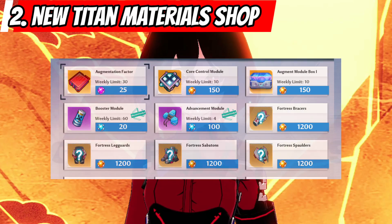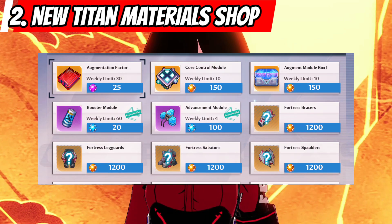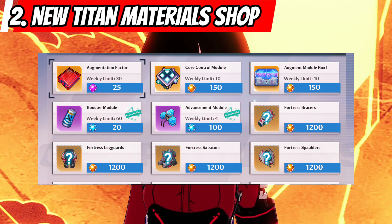Next, we will have an additional augment module box for our Titan gear materials in the Crystal Dust store. This is probably containing the modules needed for other Titan gears like eyepiece and pants, but so far it's still not confirmed.